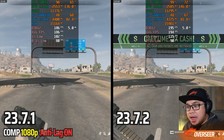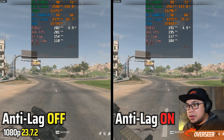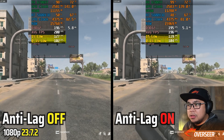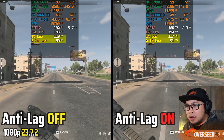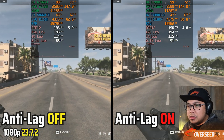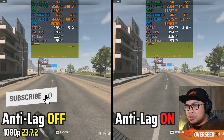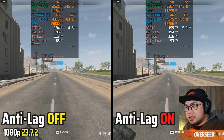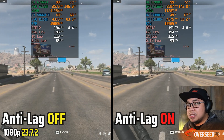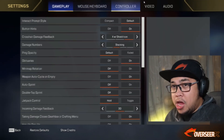Let's compare anti-lag turned off and turned on on the latest driver. The 1% lows seem to favor anti-lag turned off, but let's see later in the video. It's catching up, and you can see that the microstutters — anti-lag turned off is actually slightly better, just slightly. Alright, let's move on to our next game: Apex Legends.